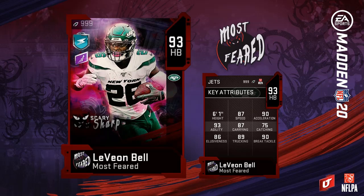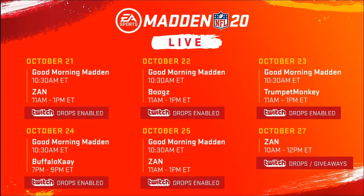Last but not least, we have the Madden Live schedule for this week. Today we have Zan from 11 to 1, tomorrow we have Books, Wednesday we have Trumpet Monkey, Thursday we have Buffalo K, Friday we have Zan, and Sunday morning we have Zan as well. Be sure to tune in and get your drops.